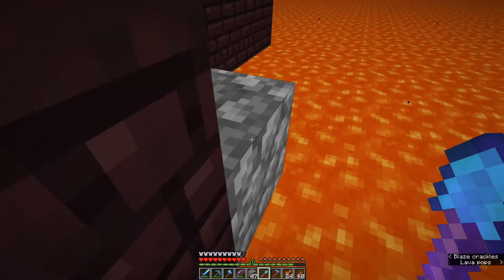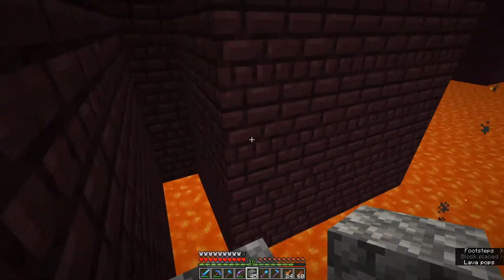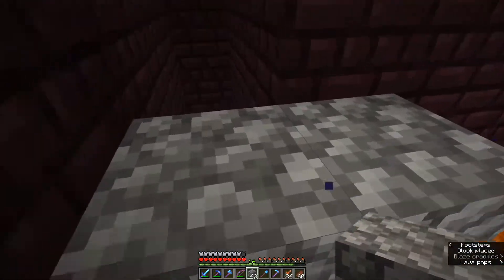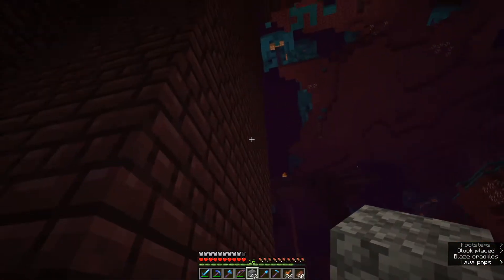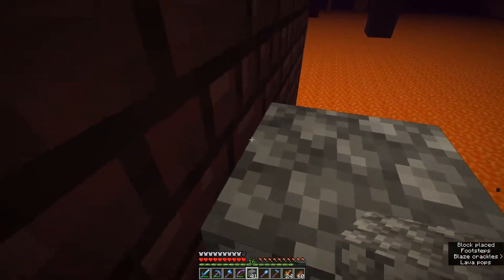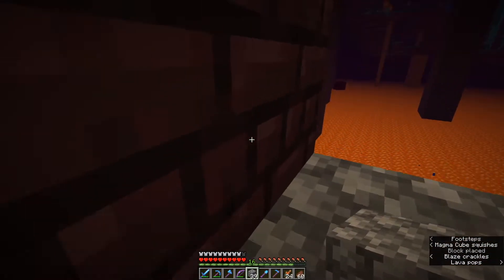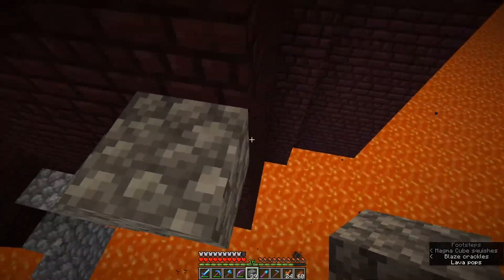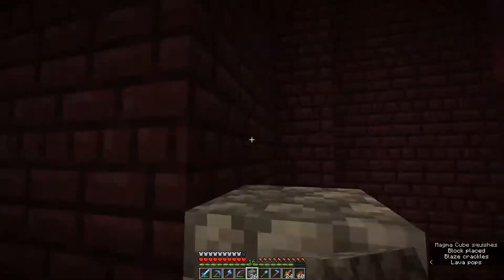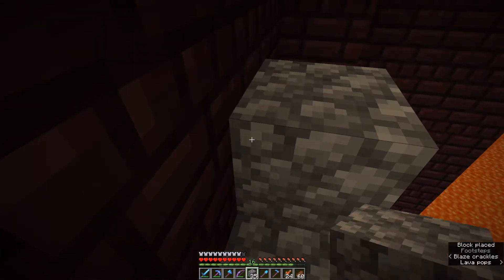Since we're trying to set up a brewing stand and we need blaze powder to do that, we don't have any fire resistance potions. So now we're going to build a staircase back up to the fortress and get out of here - we're not going to push any harder. This has been good - we have eight blaze rods. We don't really want to lose those blaze rods because I don't want to go through getting a third set of gear enchanted.